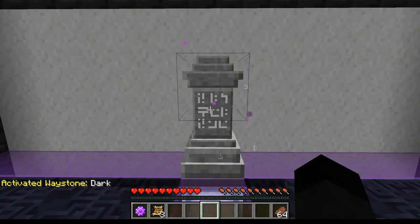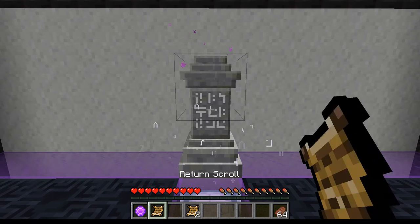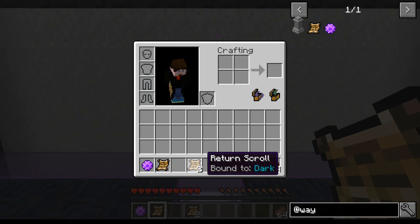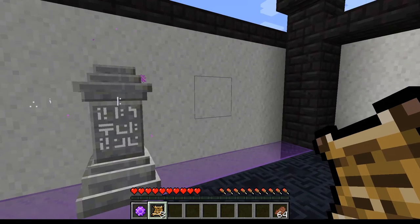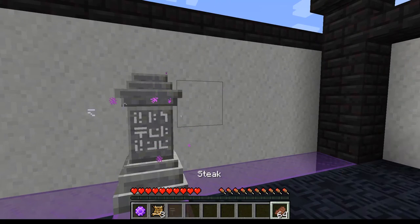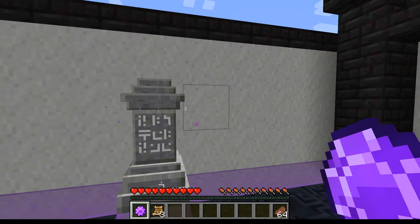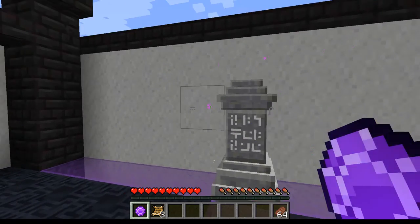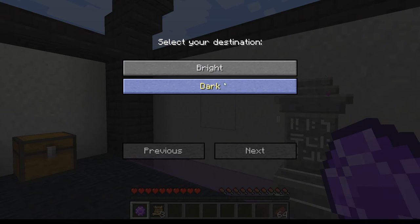Once you've done that, you can take these items and combine them - either to 'dark' or to 'bright light'. The return scrolls are single-shot teleporters, while the warp stone is a repeated teleporter. A little click on it doesn't do anything, but holding it brings up a menu asking where you want to go - dark or bright. I want to go to bright.